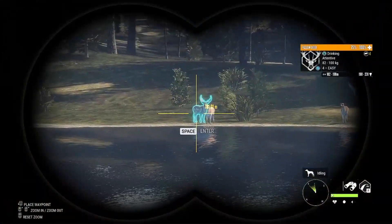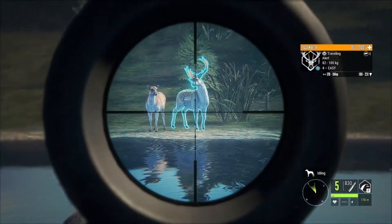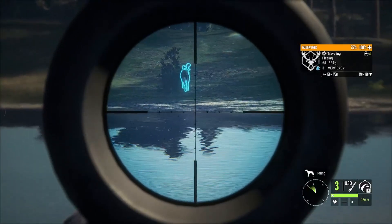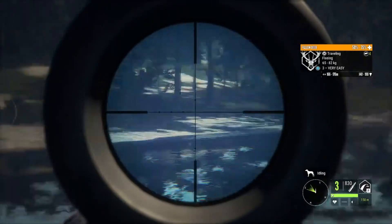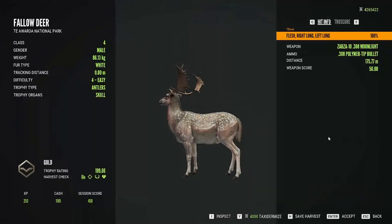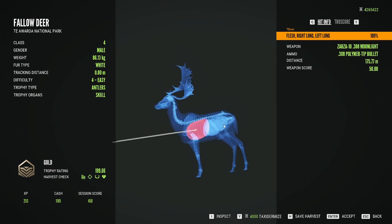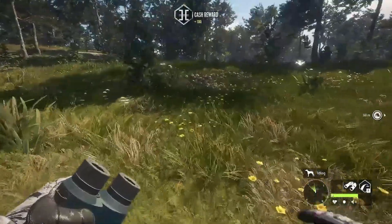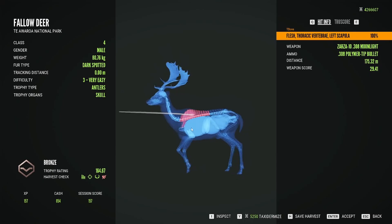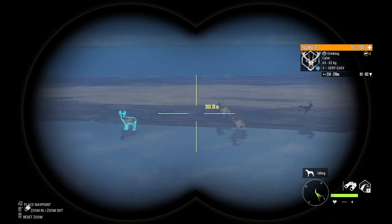Looks like we got a four here and a three, 150 out. That's the four down - three felt a little high. He's going down though. Here's our four - probably going to be another silver. Nope, he's a 199, double lunged him a little high on the heart shot but he went down. Here's our three - yeah we hit him a little high in the spine, 164.